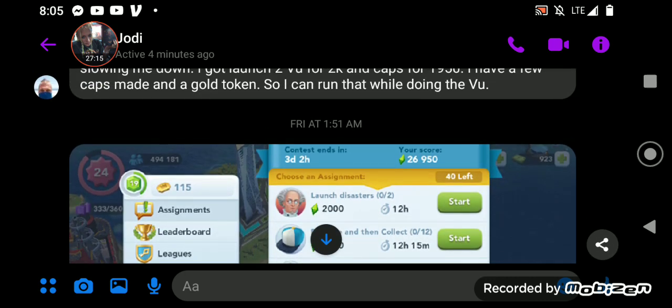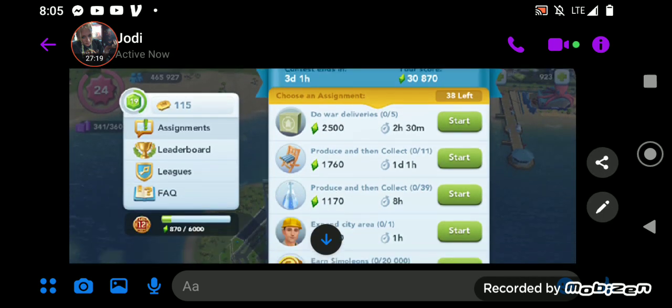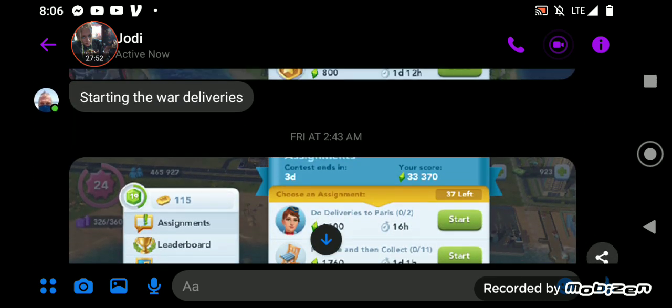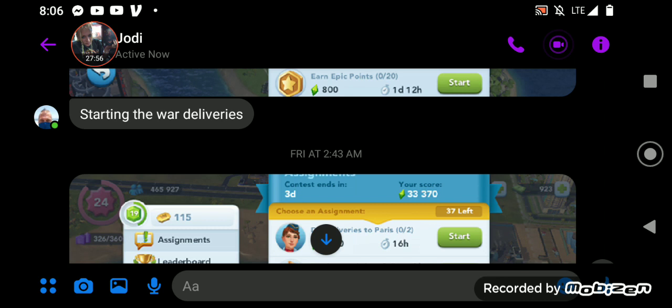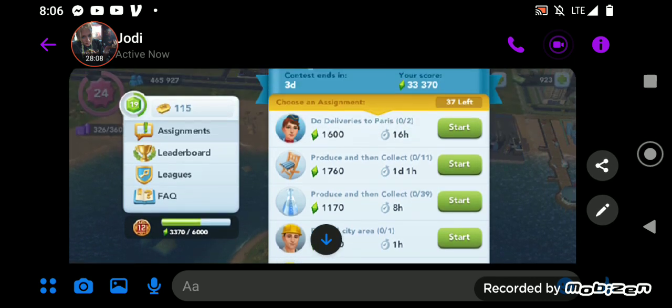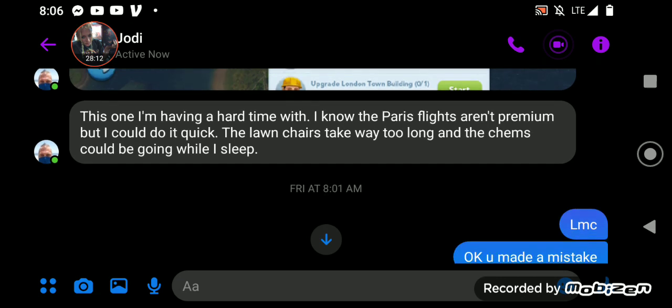Moving on to his second mistake. He has 40 tasks, then sends in no screenshot until he has 38 tasks — meaning after the VU he did the caps, because they're not in the screenshot. Then he gets a Paris flight after war deliveries, along with the garden chairs. He says: 'I know Paris flights aren't premium, but I could do it quick.' Let me be clear — Paris is non-premium, but that doesn't mean you don't do it. It just means you do it with caution — there are certain criteria it has to meet.